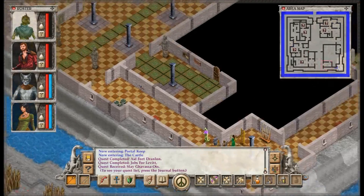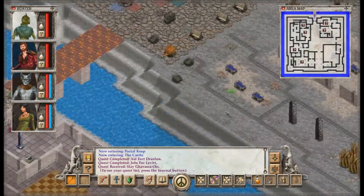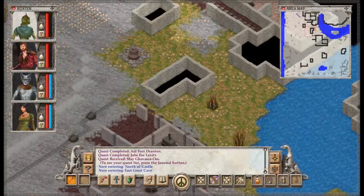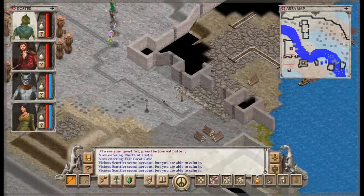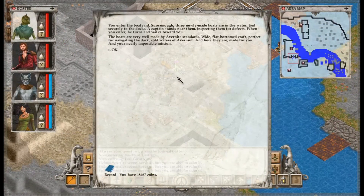Oh, this is going to be interesting. Since the boats are right over here, I suppose you can just take a quick look over there. Down around this way. There we go. You enter the boatyard. Sure enough, three newly made boats are in the water, tied securely to the docks. A captain stands near them, inspecting them for defects. When you enter, he turns and walks toward you. The boats are very well made by Avernite standards — wide, flat-bottomed craft, perfect for navigating the dark, cold waters of Avernum. And here they are, made for you and your nearly impossible mission.